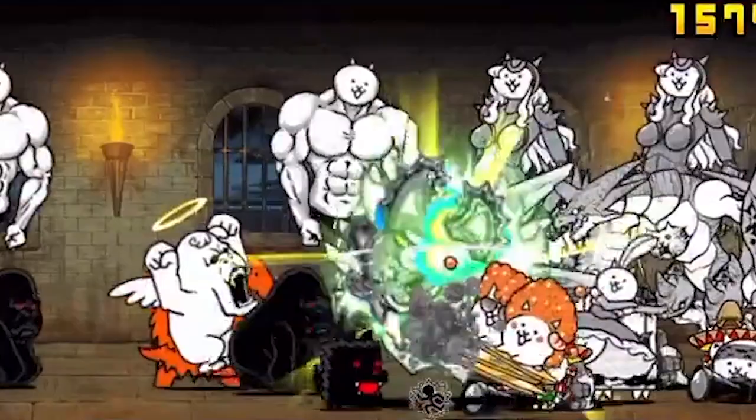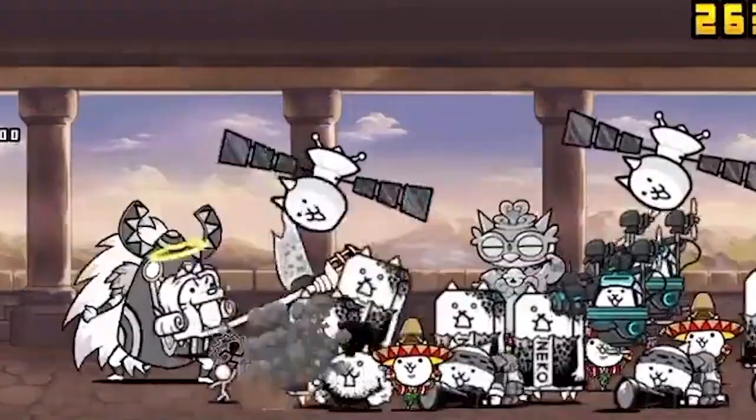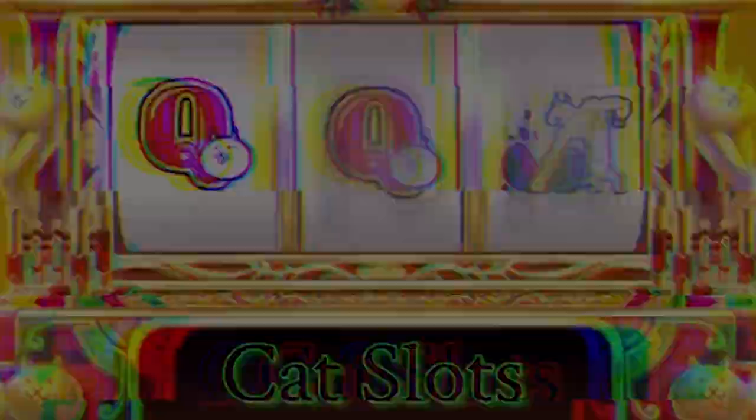Heavenly Tower is an event where you can climb the tower to fight challenging stages and bosses on the top floors. There are 50 floors and 3 bosses: Korin, Yulala, and Mystic Yurel. The tower is available for 2 weeks, appearing about once every 3 to 4 months.